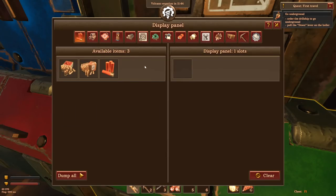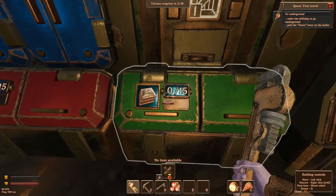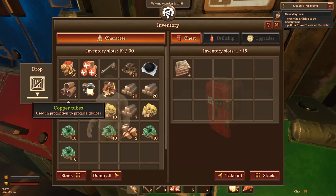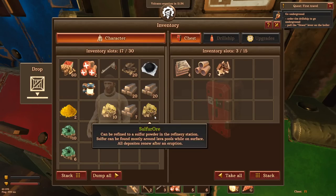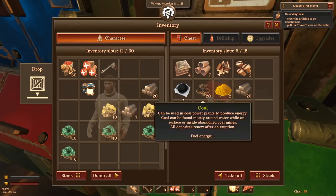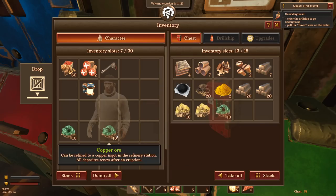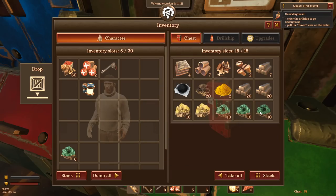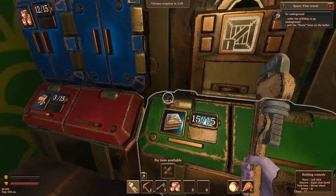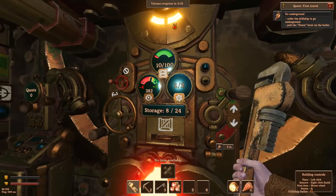We can change the display on the storage right here so it implies what's inside. Now we know that parts go in here, so we can throw all our parts in for sorting. I think that's a really good quality of life feature — being able to customize what symbol or icon is on your storage with little LEDs. A lot of games let you color your storage but don't go much further.